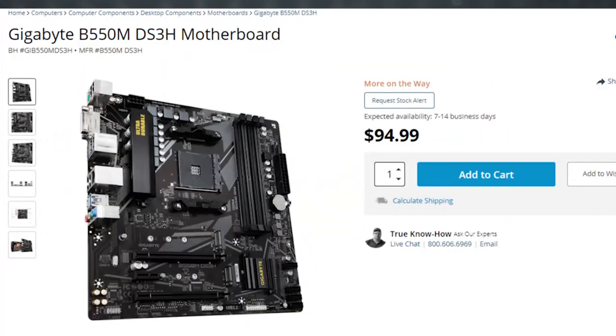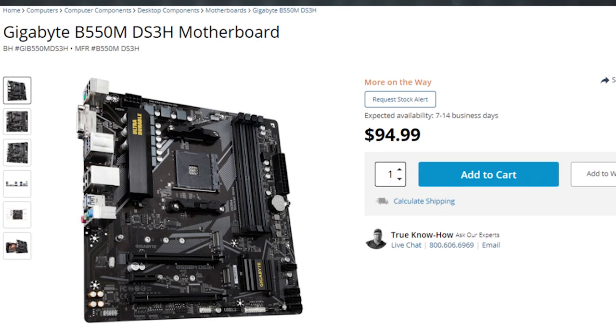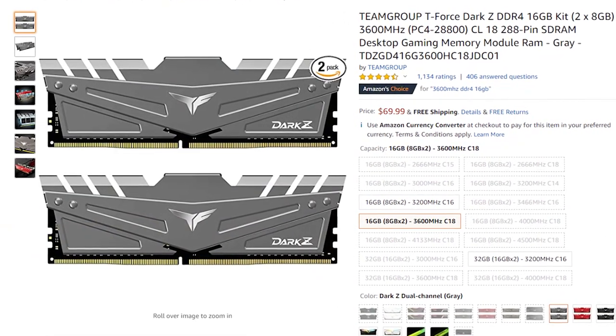You can also look at B&H for the Gigabyte B550M DS3H — this is not an affiliated link, but it's one of the newest boards on the market. Both boards are Ryzen 4000 series compatible so you can upgrade in the future. Being B550, you're getting PCIe 4.0, even though it's not that necessary. The combo that gives you the most value is a B550 board with 16GB of DDR4 3600MHz RAM and a Ryzen 7 3700X.